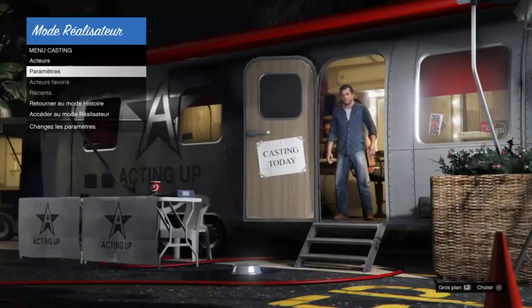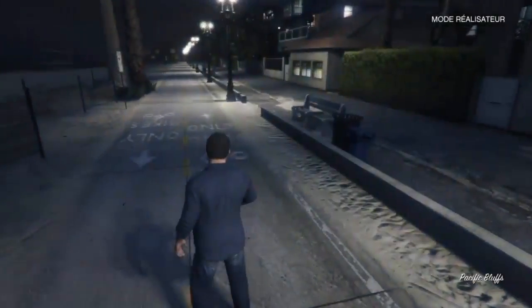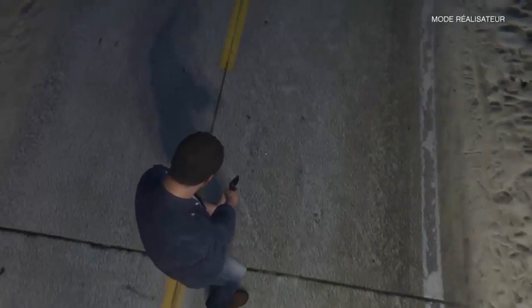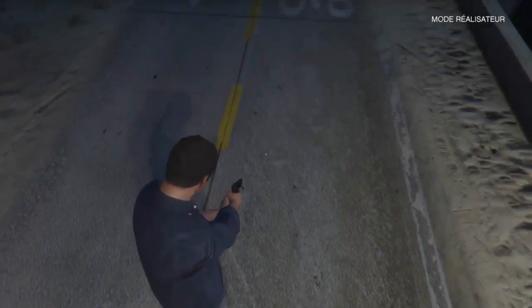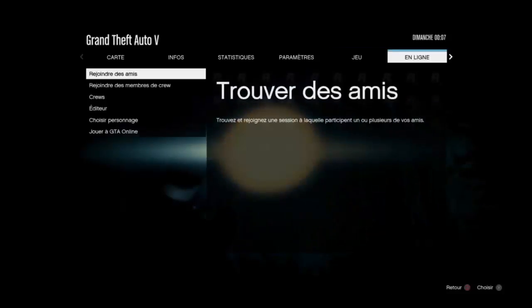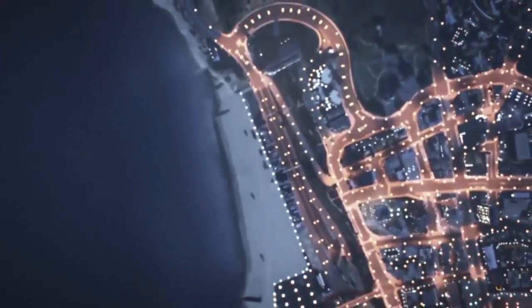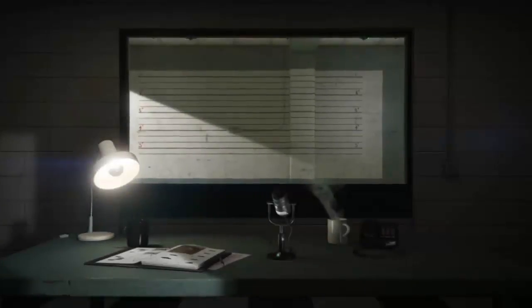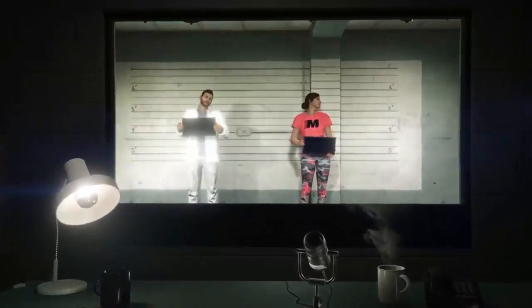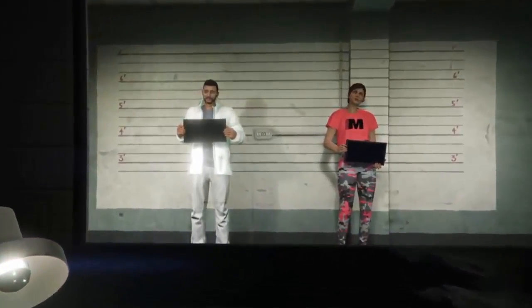From here, take out a pistol — make sure you already have one. Aim at the floor, and whilst aiming, press the Options button. As you lift your finger off the Options button, press R2 (or the shoot button on PC or Xbox One) very fast. What should happen is you end up inside your start or options menu while seeing an explosion in the background.